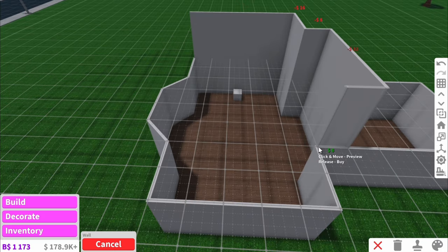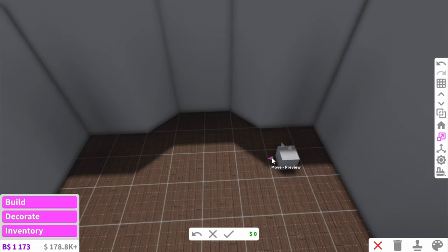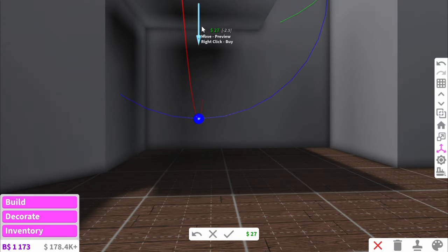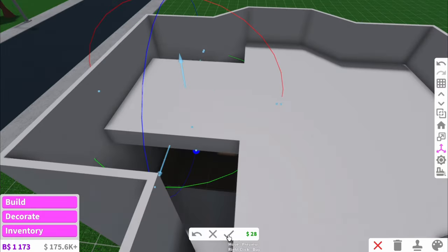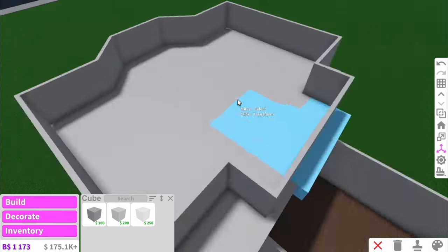First of all you're going to want to add walls along the second floor. Then you get the square basic shape and stretch it out. Then you use the transform tool and lift it up to about halfway through a wall. And then you just repeat this all through the room and make sure you fill up all the spaces. Because I'm doing an exterior build here I don't have to worry about it sticking out on the edges.